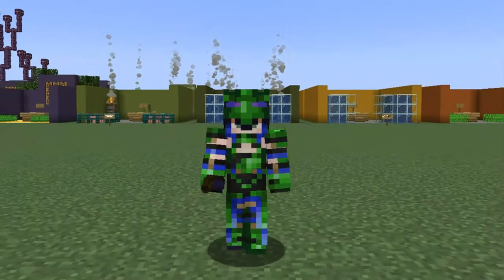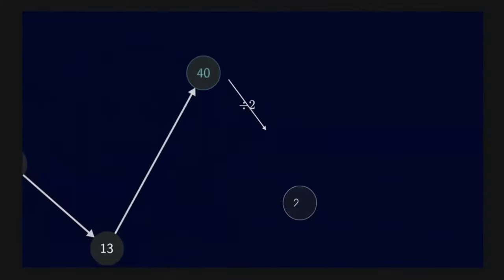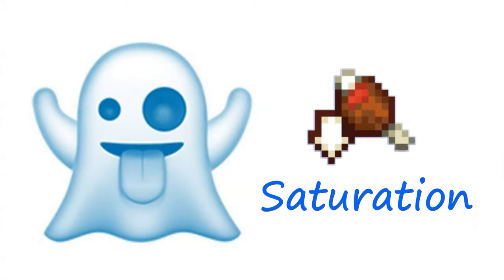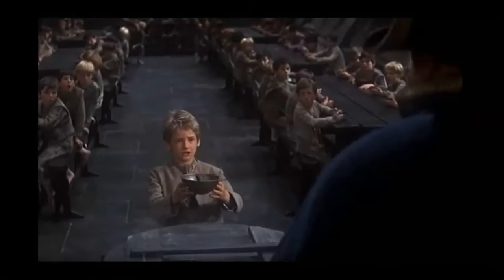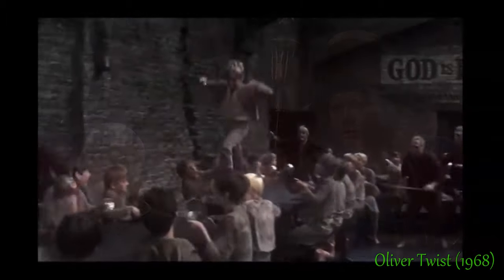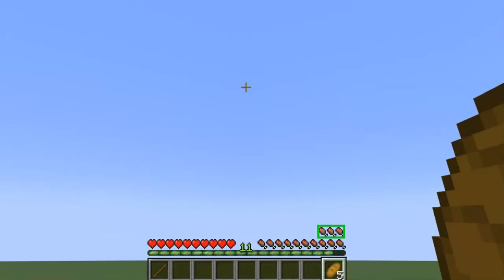To really understand how hunger works in Minecraft, it's important to know that there are actually two hidden attributes that are calculated to determine your hunger points and health regeneration. But we only need to talk about one, and we can skip all the math. You don't need the minute details, just the concepts. The invisible value we need to be aware of is called saturation. The easiest way to think of saturation is extra food points beyond what is shown on your HUD.